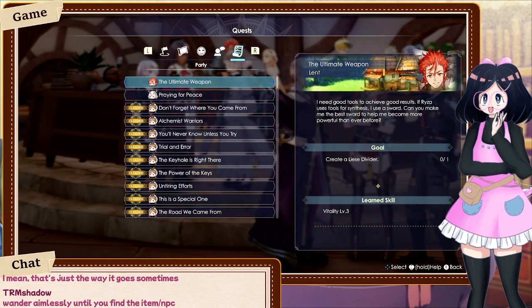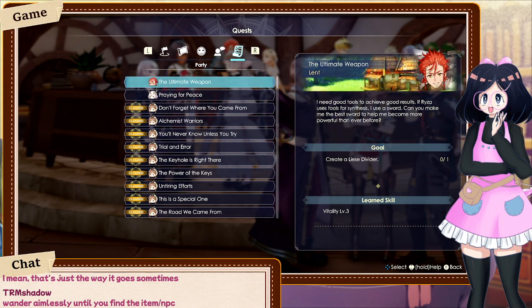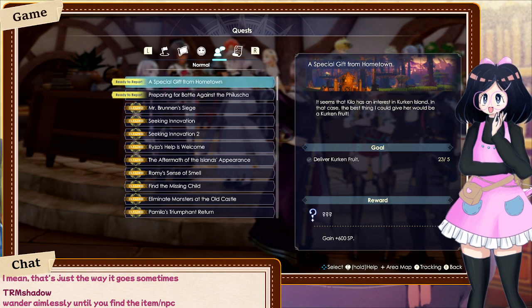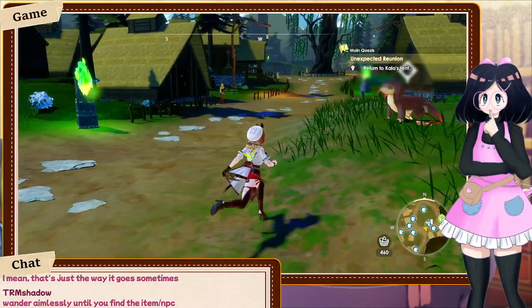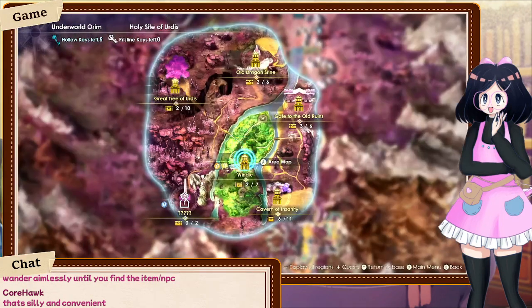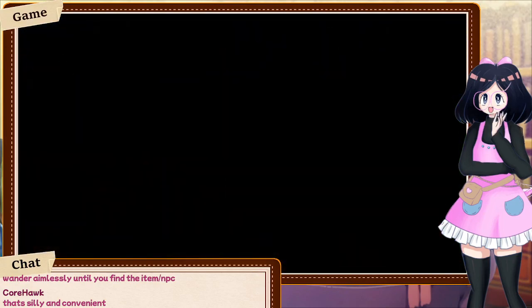He wants us to make his ultimate weapon using the Licea Divider. We can wait on that until we're actually making everyone's ultimate weapons. All that's left for the quest is to try and turn in the kirk and fruit again and deliver the radiant plates. It is very silly and convenient — I do like it. Let's go to Wendel.